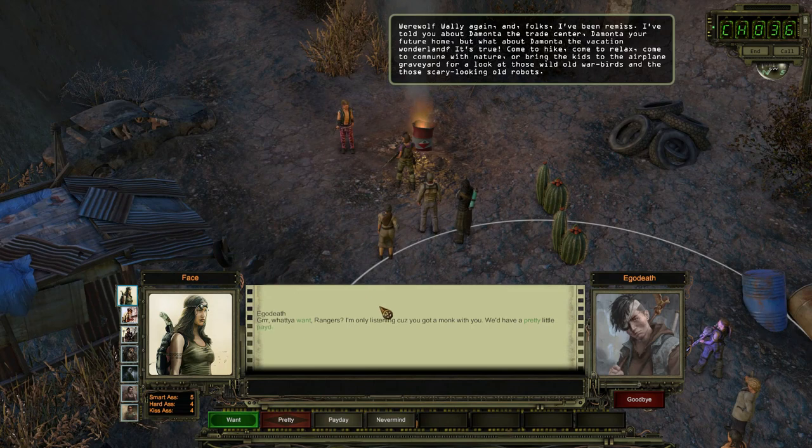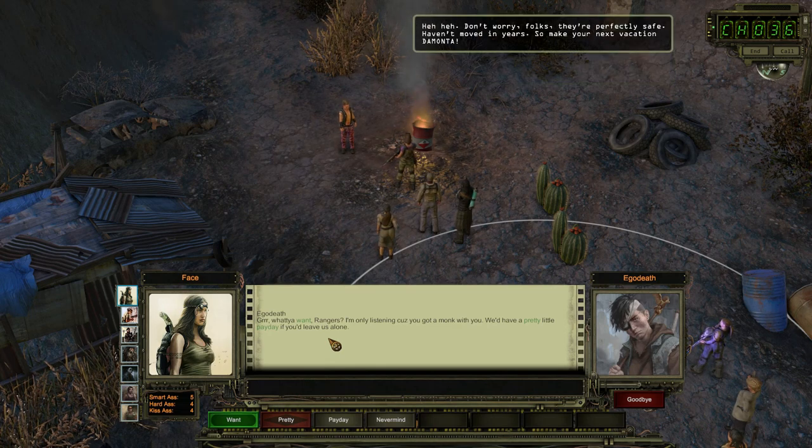Werewolf Wally again. Folks, I've been remiss — that's a big word, isn't it? I've told you about Demonta the traysitter, your future home. But what about Demonta the Vacation Wonderland? Come to hike, come to relax, come to commune with nature, or bring the kids to the airplane graveyard for a look at those wild old warbirds and scary-looking old robots. Don't worry folks, they're perfectly safe — haven't moved in years. So make your next vacation Demonta.